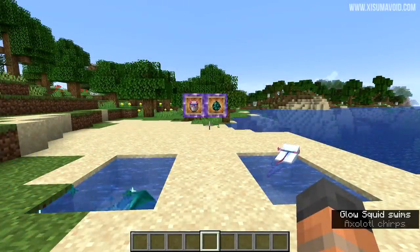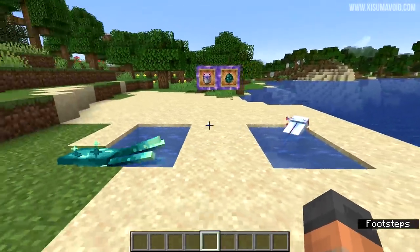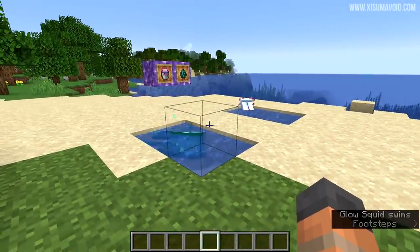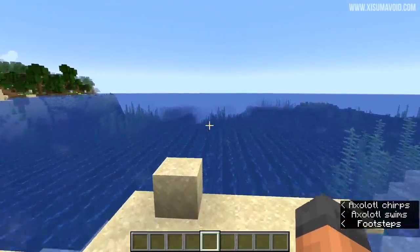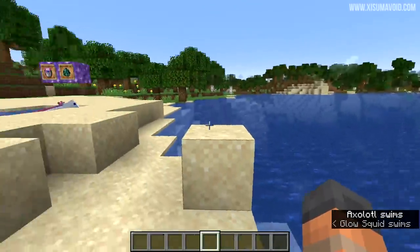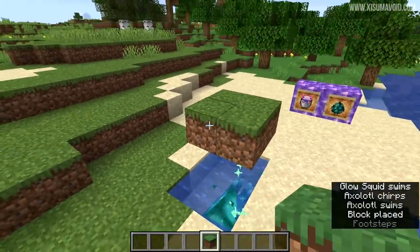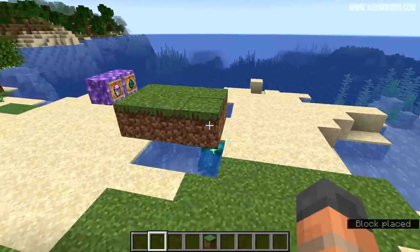In last week's snapshot we were introduced to the axolotl and the glow squid's natural spawning inside the world. As Ilmango explained in his video, both of these mobs need to spawn below the naturally generating sea level. The difference between them is that the glow squid also needs solid blocks above it, which means you're going to find it inside waterlogged caves.